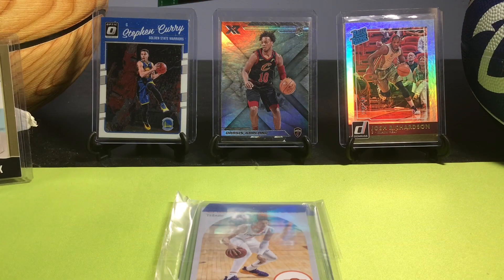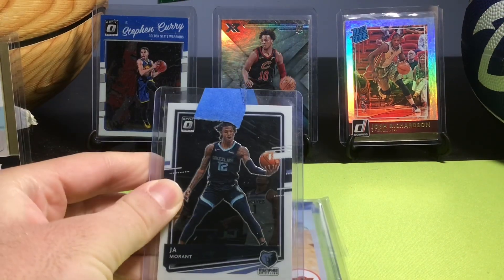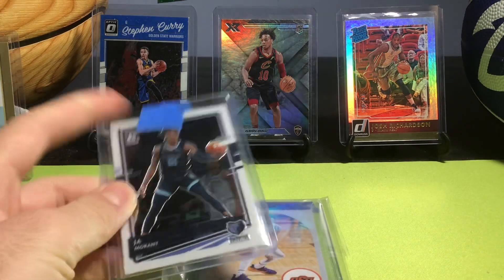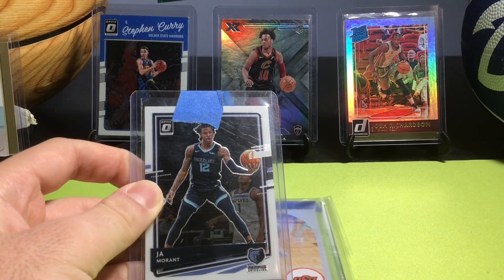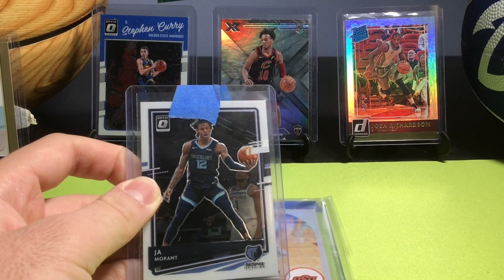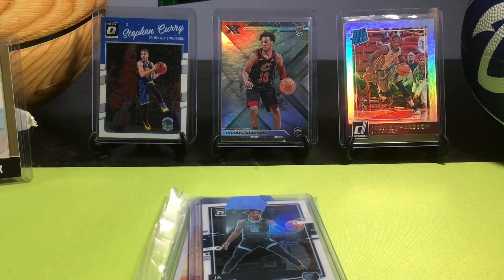We have two Optic cards here. We have this one from 2020-21 Optic — Ja Morant base. I like this one a lot, and you've got Anthony Edwards in the back. I think I remember this game because they both had like 30-something points, going back and forth — great game. It's a really cool photo of Ja too, so that's a nice one for the Ja PC.